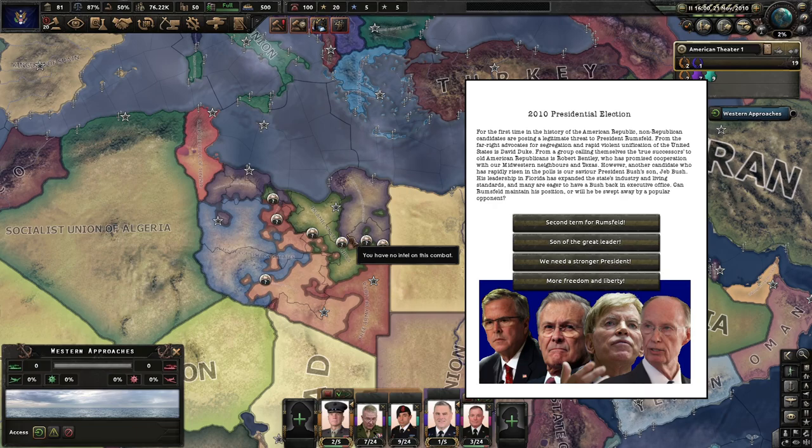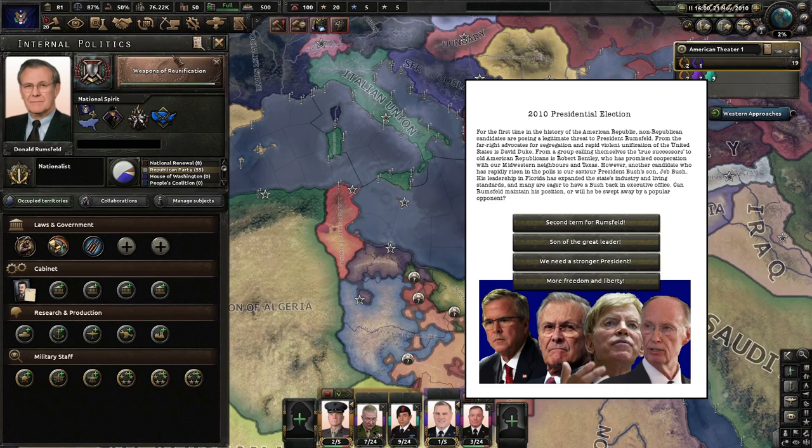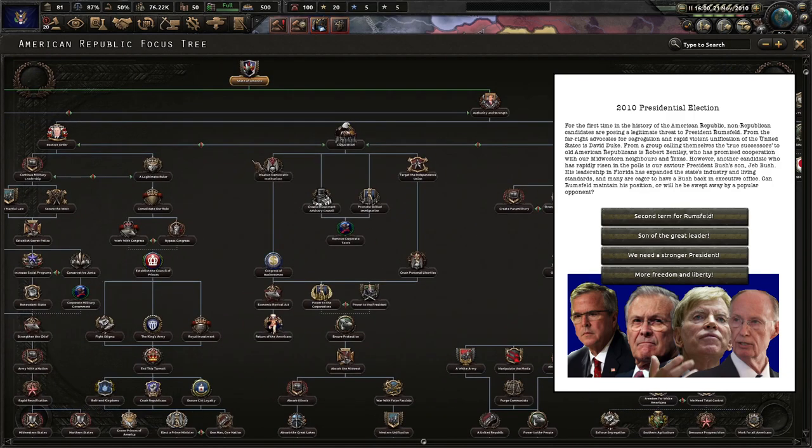The 2010 presidential election. For the first time in the history of the American Republic, non-Republican candidates are posing a legitimate threat to President Rumsfeld. From the far right, advocates for segregationists and rapid violent unification is David Duke. From a group calling themselves the true successors to old American Republicans is Robert Bentley, who has promised cooperation with Midwestern neighbors in Texas. Another candidate who has rapidly risen in the polls is President Bush's son, Jeb Bush, whose leadership in Florida has expanded the state's industry and living standards.